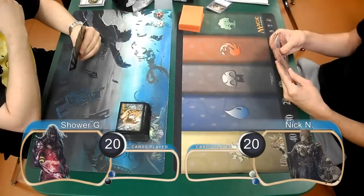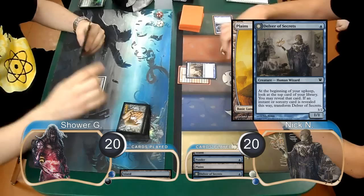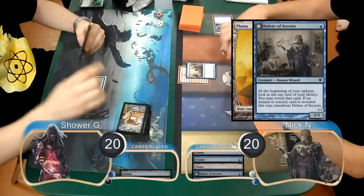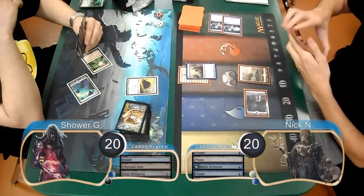Welcome back to game 2 of the match between Tezzeret Control and Blue-White Delver. Nick started off on the play by laying down an island and casting a Ponder, rearranging the cards on top of his library. Shower put an island into play and passed, then Nick laid down a Plains and cast a Delver of Secrets. Shower then laid down a Phyrexia's Core and played an Ichor Wellspring to draw a card. Nick played another Ponder and rearranged the cards again, then laid down a Seachrome Coast and attacked with his Delver, taking Shower to 19.